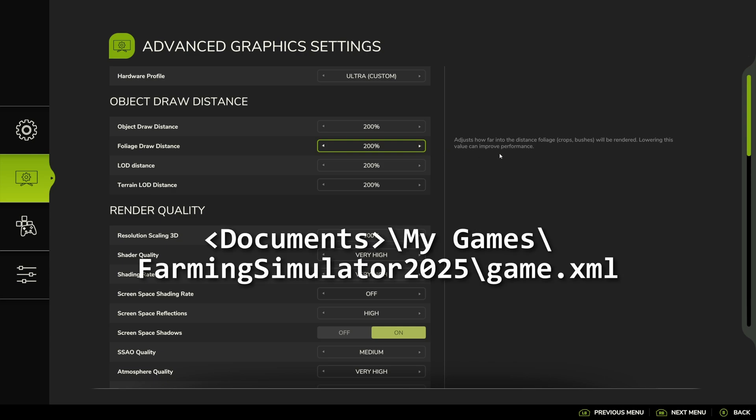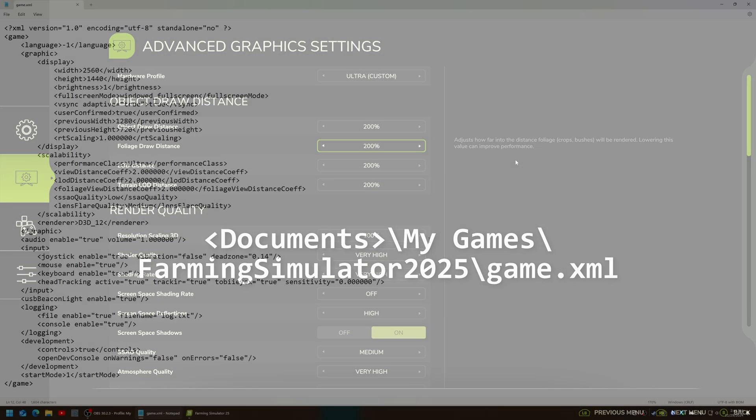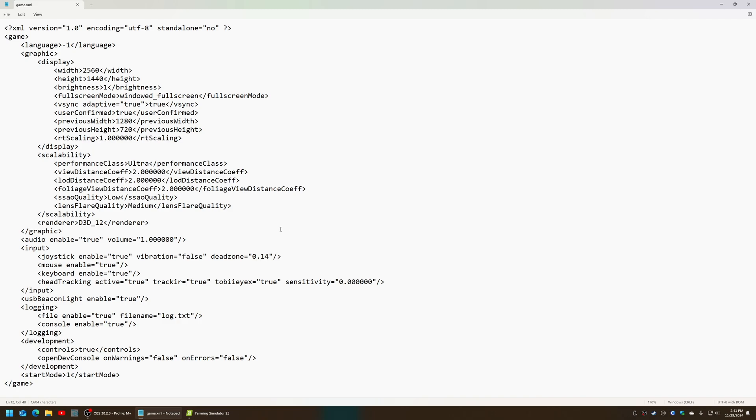Instead, you need to do it in the XML files. If you go to My Documents, Farming Simulator 2025, Game.xml file, you'll see those values in here. Foliage draw distance is right here.